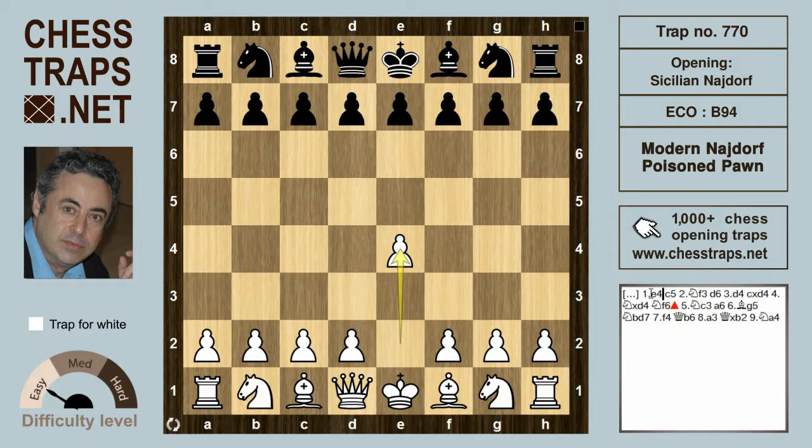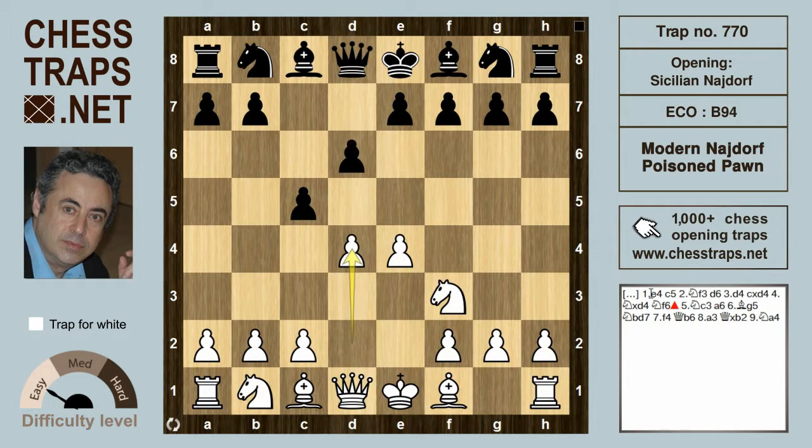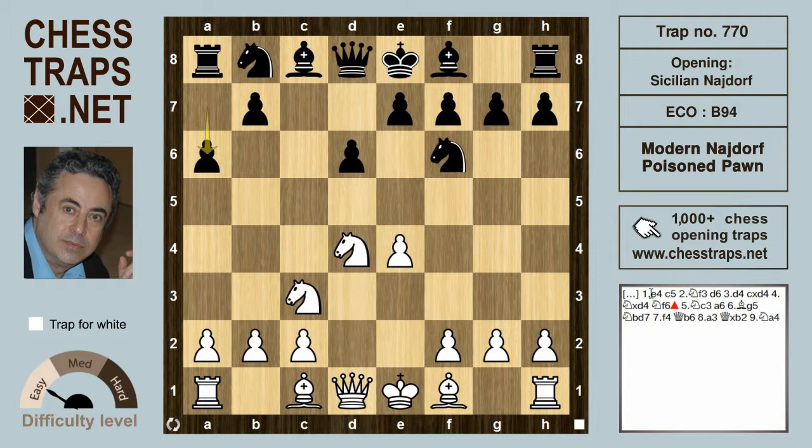After e4 c5 Sicilian, knight f3, d6, and d4, we've got c takes d4, knight takes d4, knight f6 hitting e4, knight c3 defending, and a6 — the Najdorf. Here white goes for bishop g5, which used to be the main line, replaced nowadays by bishop e3, although bishop g5 is still perfectly sound.